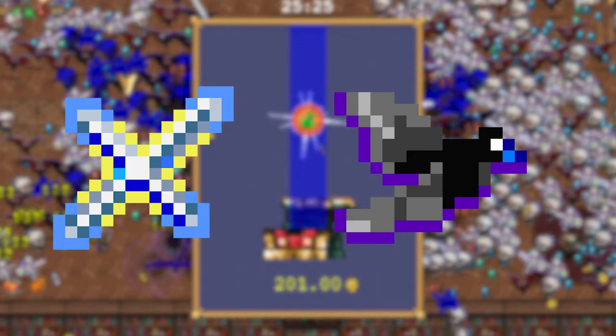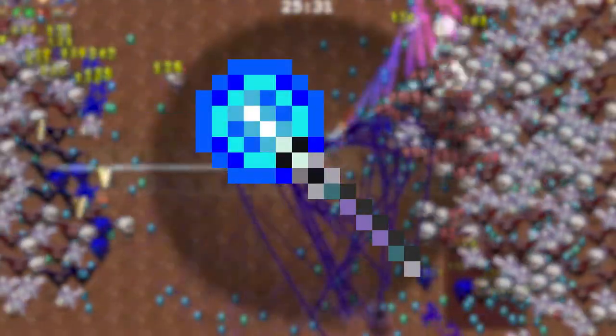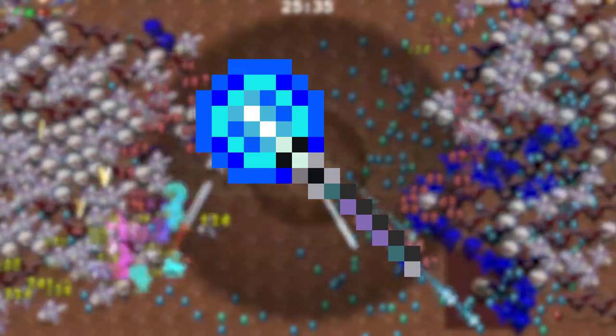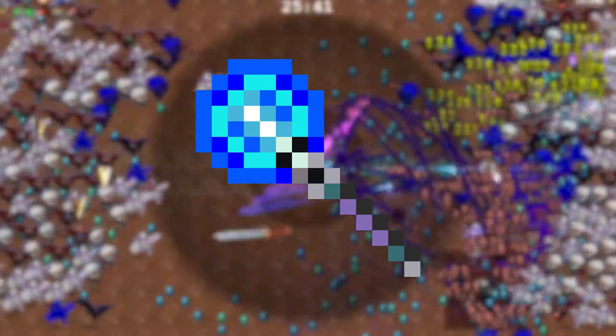This build has two AOE DPS weapons: Cross and Ebony Wings. These are amazing and will keep the hordes of monsters at bay at all times. For single target DPS we have the Magic Wand — any bosses or stray mobs that get past the front line will meet that, and it has great single target DPS and great knockback.